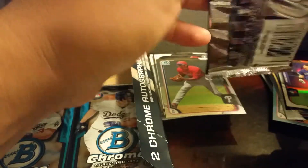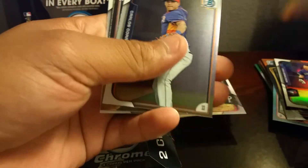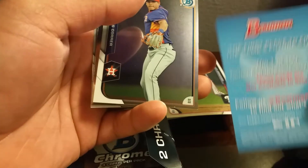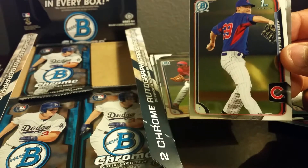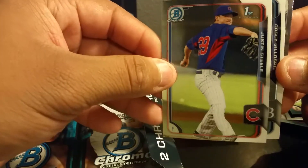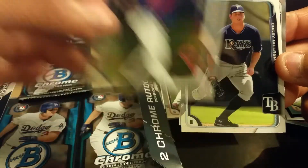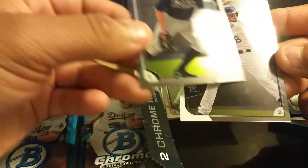Sorry if it's boring guys, like I said first time ever breaking. Hopefully I get to break some more stuff for you guys someday. And here's another Nick Gordon, so I guess it's just some kind of promotion card or something. Very nice right here — Carlos Correa rookie card, another very nice card for the Cubs PC — Justin Steele, Casey Gillespie.